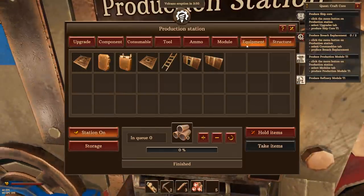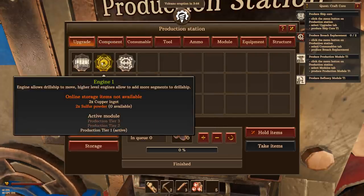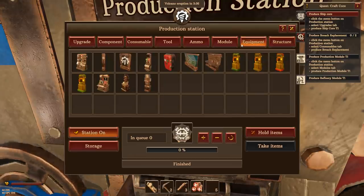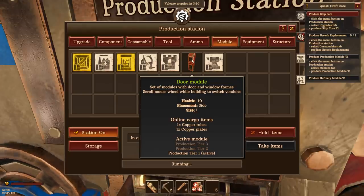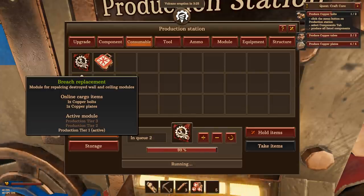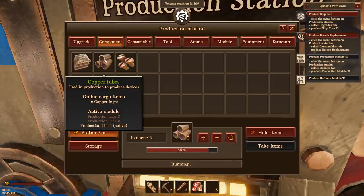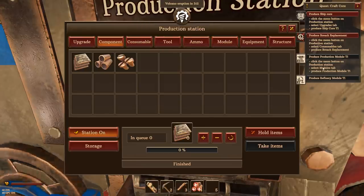I want two breach replacements - actually I think I want more than that. I'm going to make a door module since I know I need one of those. I've played a little bit of this so I kind of know what's going on. Make a few more breach replacements and some more copper bolts. Produce a production module, which is in the modules tab. We're doing this to make things for our new ship. There's a turret module, research tier, coal power plant, and a storage tier we can also make. Things are rumbling outside.